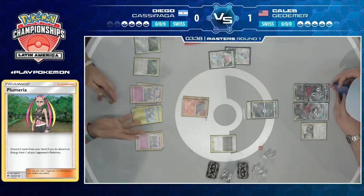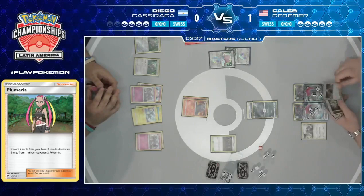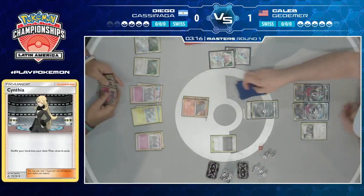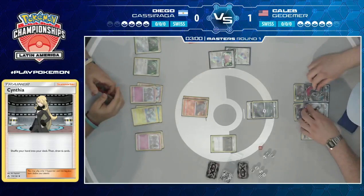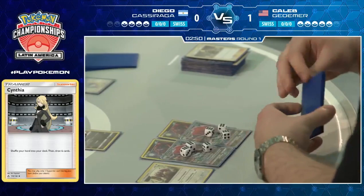Such bad news if your name's Diego. Another Shrine of Punishment tick. He has the Cynthia to even buy more time — he doesn't even need to use resource management on Oranguru, he just Cynthias instead. And I think that is the writing on the wall. The Cynthia puts more than three turns on the clock. What a dominant performance from Caleb — an insanely impressive play. I knew there was going to be some sort of Zoroark control deck, and this is exceeding my expectations. It'll be interesting to see how Caleb and the rest of his teammates playing this deck do in this tournament going forward.